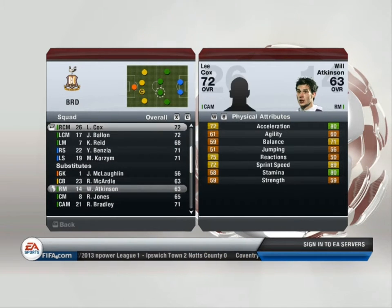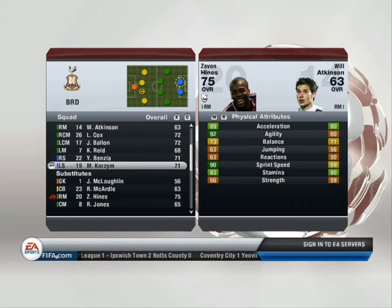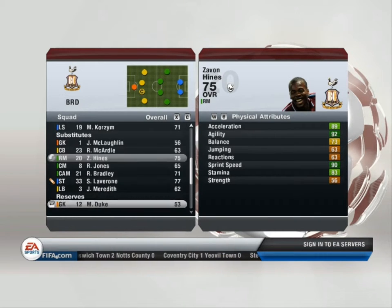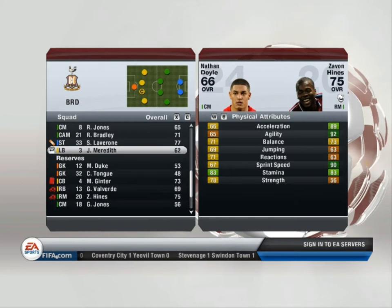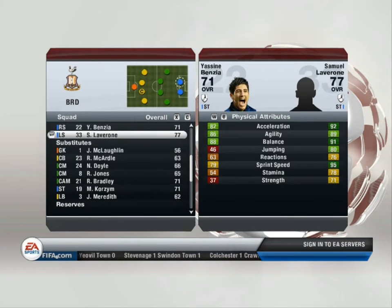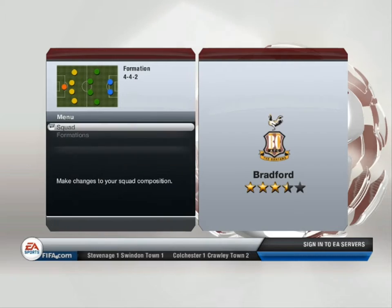Bournemouth entertain 20th-place Rotherham United, meanwhile third-bottom Stevenage host fifth-placed Coventry City.